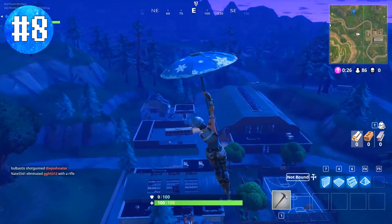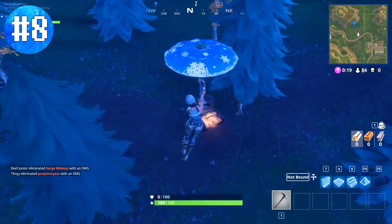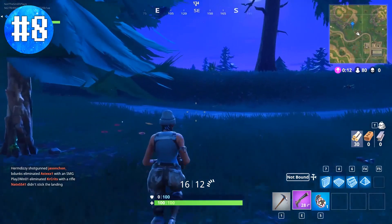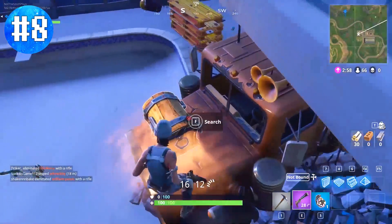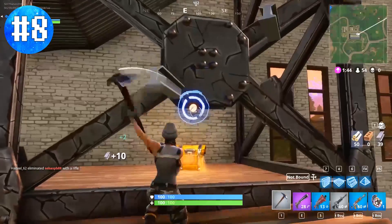Coming in at number 8, this is a truck chest located just between Snobby Shores and the soccer stadium — the Cougar Dome. It's a completely random chest but really good to know if you land at Snobby, since people usually loot Snobby and then head to the soccer stadium. This chest is right in the middle but kind of out of the way. I recommend hitting it when traveling through that passageway, then continuing to the stadium for more chests before pushing on to Tilted Towers.